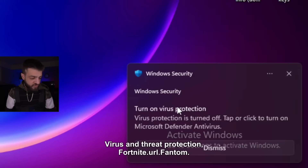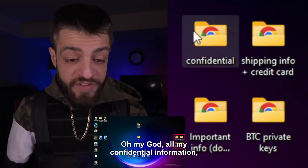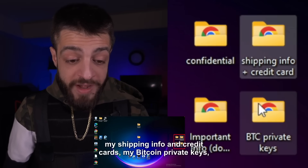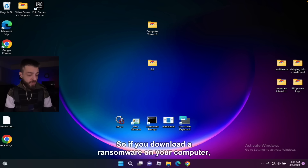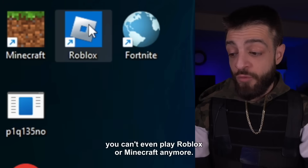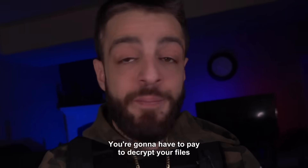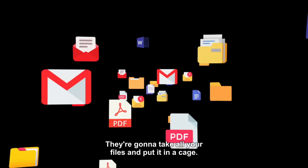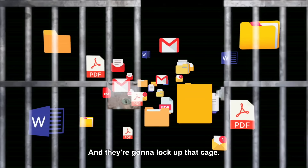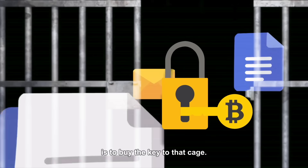So where's the decryptor? The file is called Fortnite.url.phantom. All my confidential information, shipping info, credit cards, Bitcoin private keys — all of that looks like it's encrypted. If you download ransomware on your computer, you can't even play Roblox or Minecraft anymore — now you have to pay. This computer is absolutely destroyed. You're going to have to pay to decrypt your files because this is ransomware. They take all your files, put them in a cage, lock it up — the only way to get them back is to buy the key.